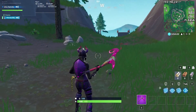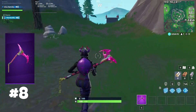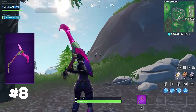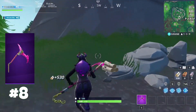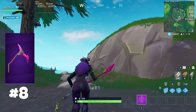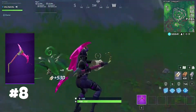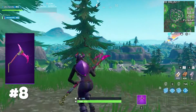At number eight we have the Rift Edge pickaxe. I believe this was part of the season five or season six battle pass — it came with the Drift skin. The reason I place this in the top ten at number eight is because it has this really cool, almost electric whooshing sound every time you swing it. Another thing that makes it extremely satisfying is the purple electricity that's trickling all over the pickaxe, and every time you swing it you get this pink contrail as well. Seeing that effect just makes it more enjoyable to farm and to play the game.